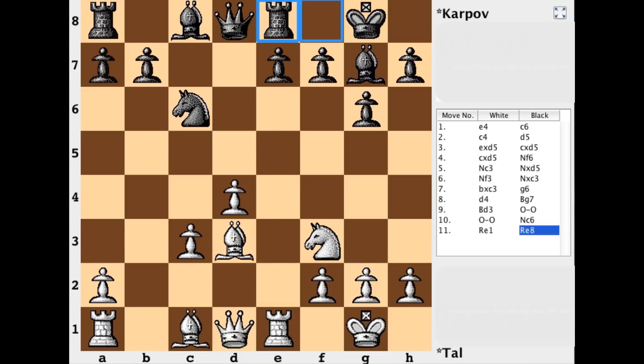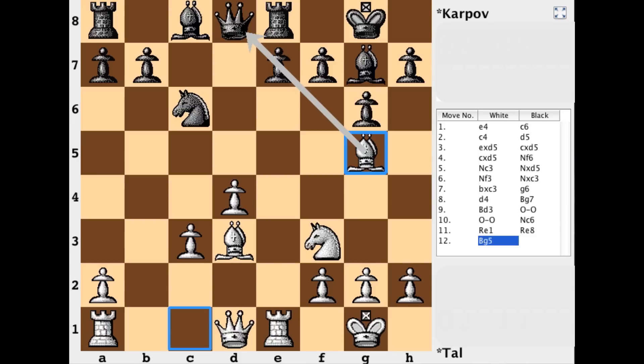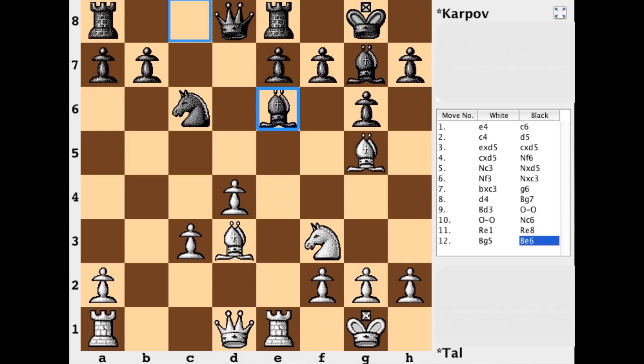The rook is now on a half-open file. Rook to e8 to facilitate e5, but with bishop g5, that's not available for just a moment. And now bishop to e6. With this last move, what is it looking to do? Well, these hanging pawns — you need to look to restrict them in some way, and that's its main aim, with maybe knight to a5 to follow. We get to see none of that, however.